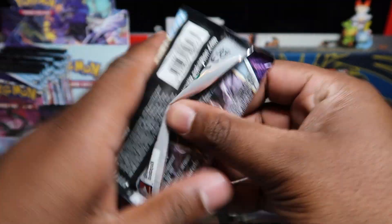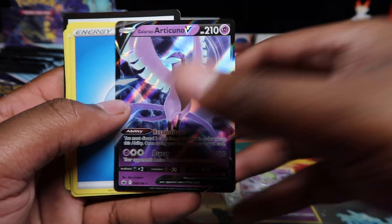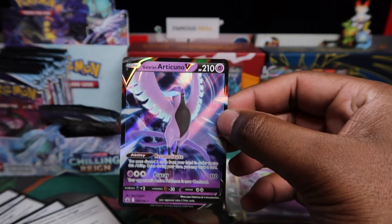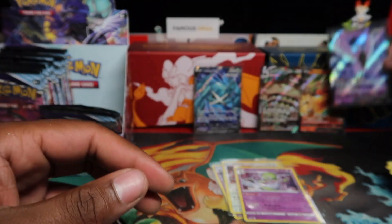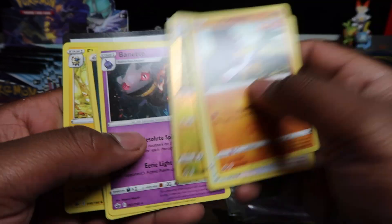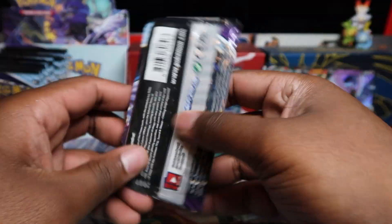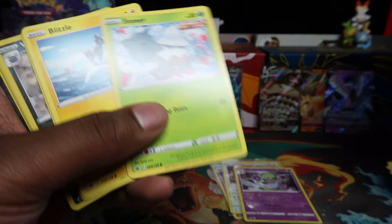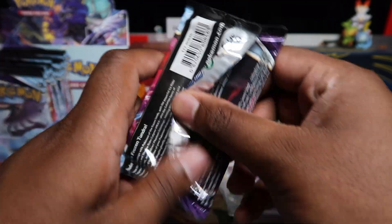We try to get these boxes as early as possible to show you this content — we pay hard-earned money to get these for you guys. Last pack of row one and just a Spiritomb, so no secret yet. We've got two hits so far — one VMAX and one full art. Will we get a secret in the second half? Let's have a look.